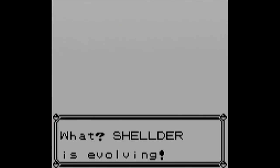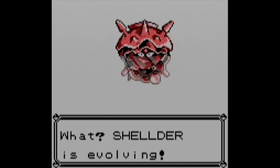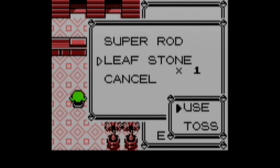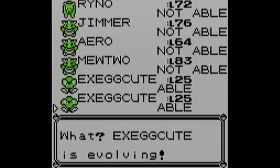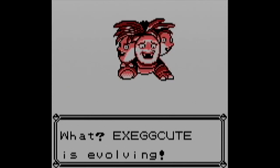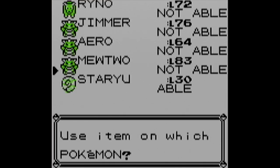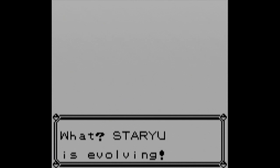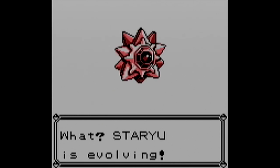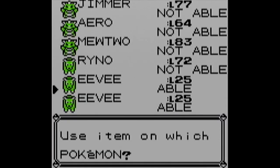More Waterstone usage now to evolve Shellder - this little stupid shell thing with its tongue out - into Cloyster. Then a Leafstone evolves Exeggcute into Exeggutor. I'm not sure how a collection of six eggs evolves into a coconut tree, but it's Pokemon logic. With another Waterstone, we evolve Staryu into Starmie, which has a very large jewel on its face.